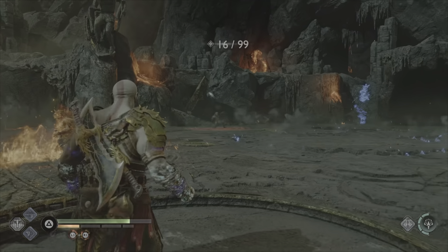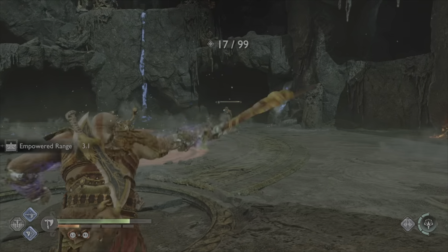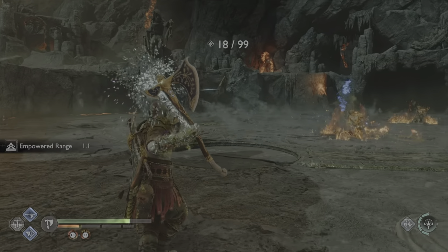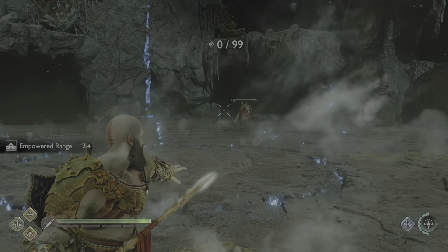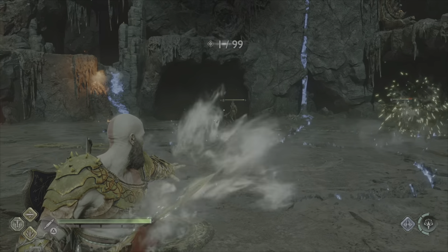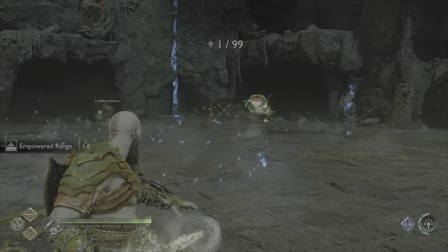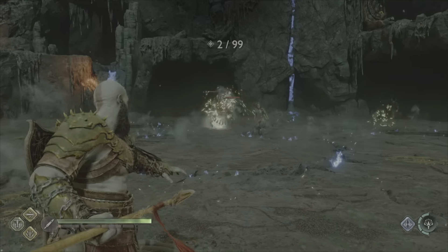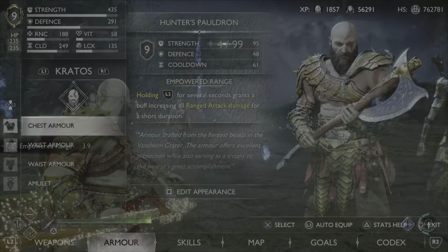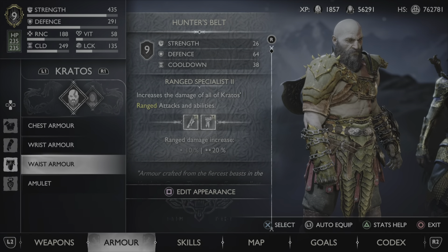Next up is the fun you can have with ranged builds. Typically in Ragnarok you always seem to find yourself up close and personal in combat, but with this build you can keep a good distance and pick off large groups of enemies before they even reach you. It can be very helpful in certain Muspelheim challenges where you aren't allowed to take any damage or you fail the challenge. The main things you need are the complete set of Hunter armor, the Midgard Enchantment set for the ranged bonuses, and the Mighty Olympic Sororita handle on your spear.